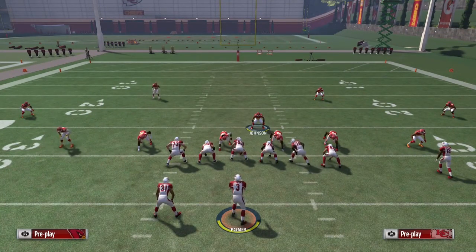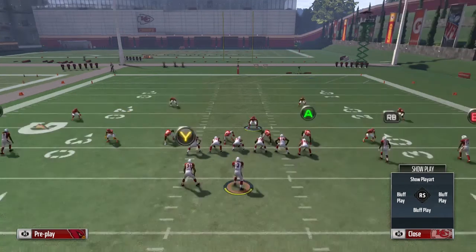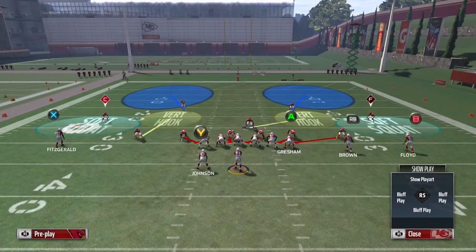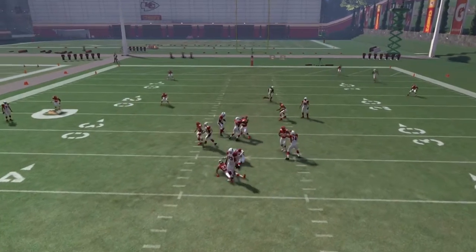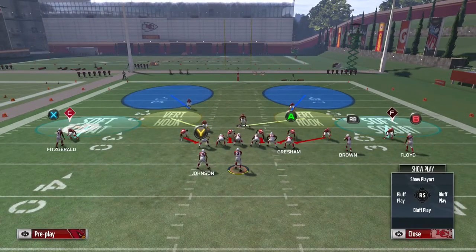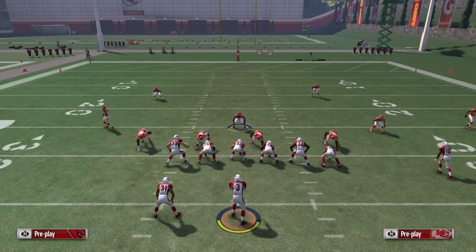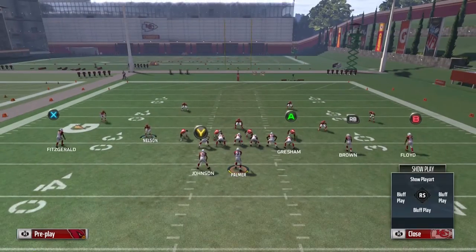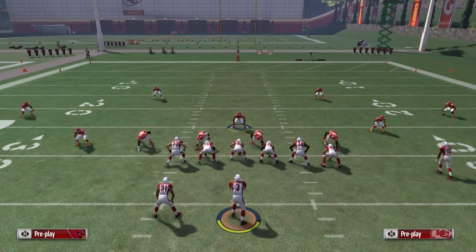Once you start to see your opponent block his running back, you can bring the blitzing guy down and then bring the opposite corner down as well, giving him the same look. This play is universal — you can send this blitz from either side with the same setup. You're not letting him know which side the blitz is coming from. Let me show you flipping the play — same look, same concept, same setup, and the blitz still comes in.